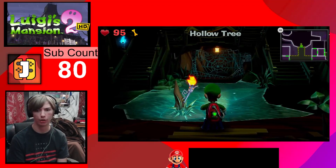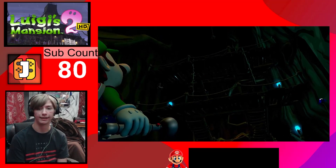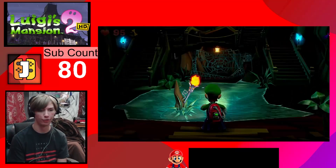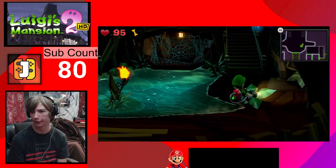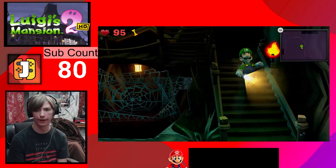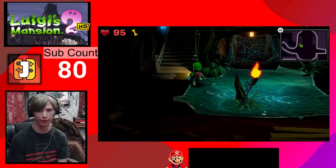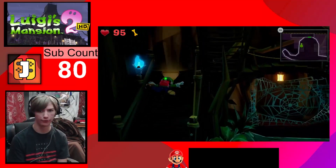Here we go - we're in the hollow tree now, perfect. Oh my god, we gotta get all the way up there! Well, here we go. We're actually going to be failing this on purpose. There's a reason for that - it's because we want to get all the gold. That's why we're going to be failing this on purpose.